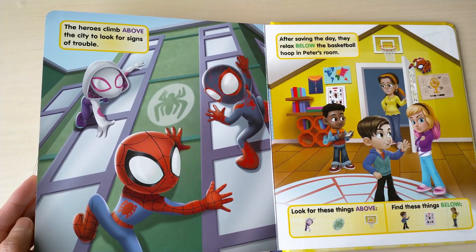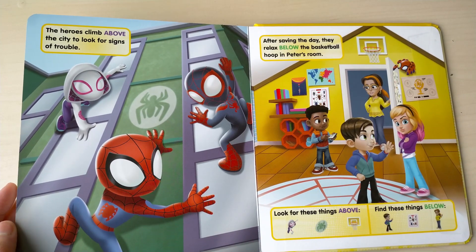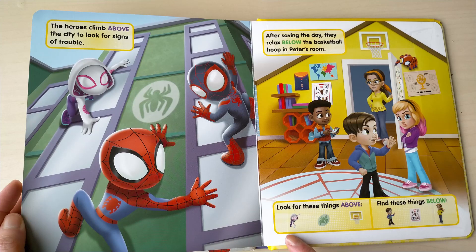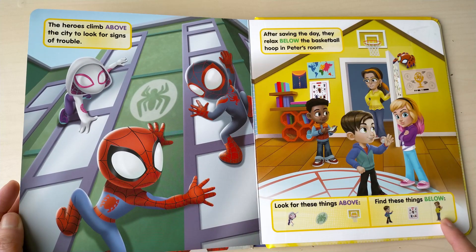The heroes climb above the city to look for signs of trouble. After saving the day, they relax below the basketball hoop in Peter's room. Look for these things above. Find these things below.